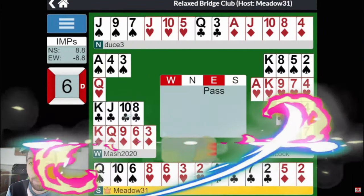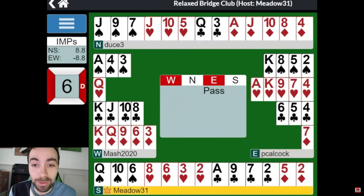Easter's dealer very quickly passes — not miles away from the rule of 20, so they obviously did that quickly. 5-4 but only 10 points, so they pass. South also passes. West is now going to opt for one diamond, which is going to stifle North. They were probably thinking they might overcall diamonds here, but not when West opens one diamond. North should be passing then, sensing that the hand is not fitting nicely.